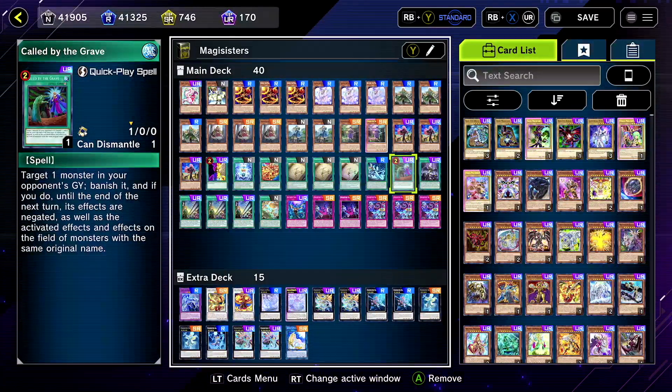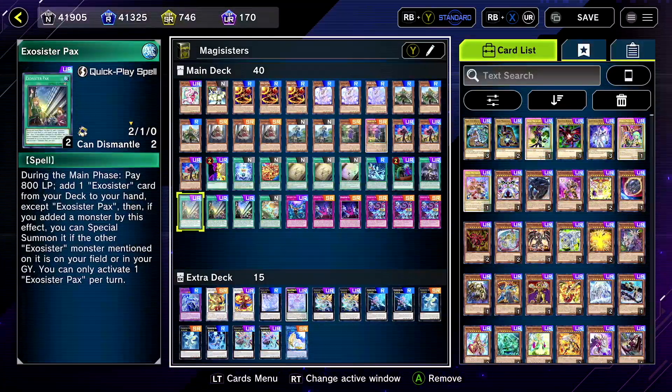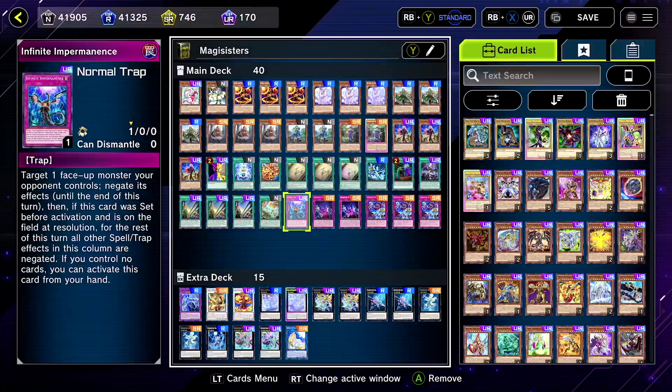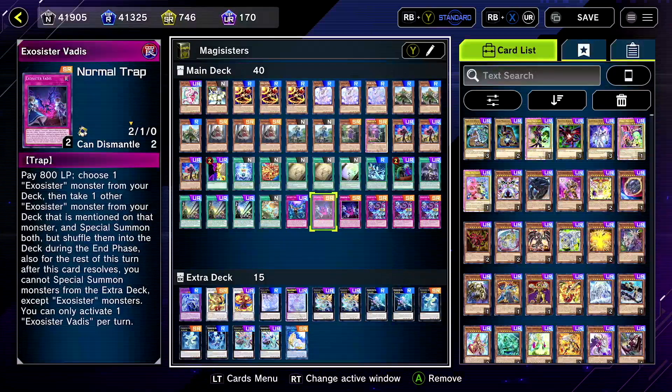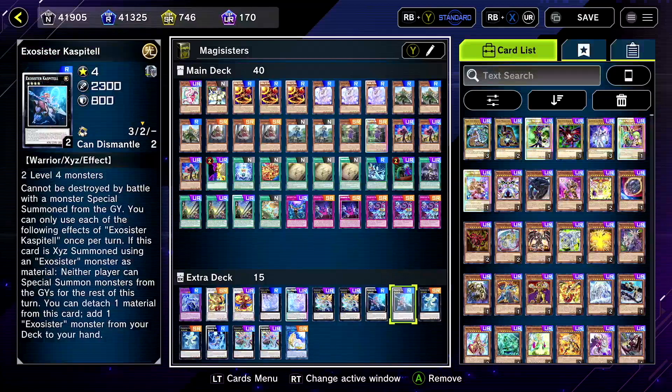You got your Carpa Diva — not too crazy but you can run one. Called by the Grave — good staple. Forbidden Droplet — staple, pretty good. You want three Packs to bring out whatever Exosister you need, including Martha, who is probably who you want.